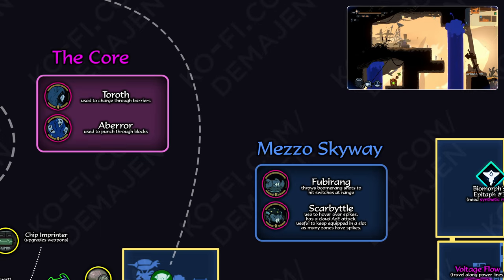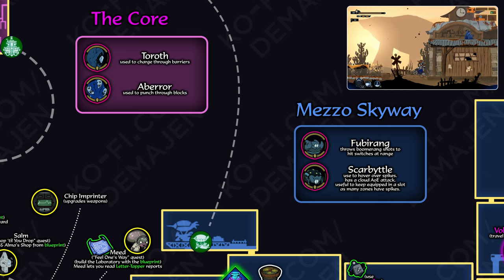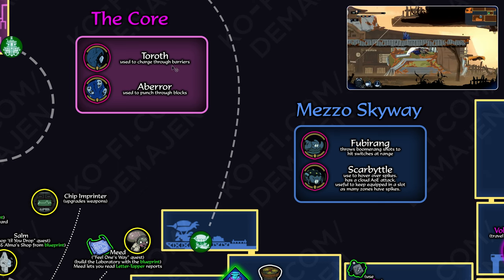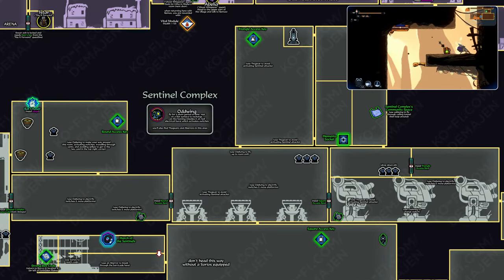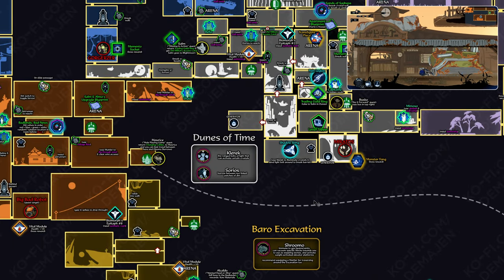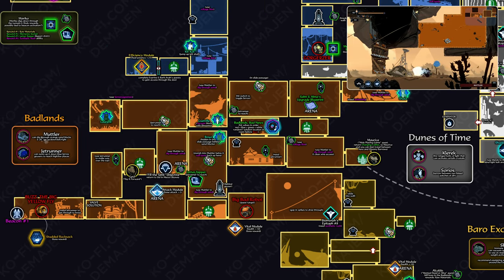I settled for what you see before you. Very quick talk-through of this, because I know my map videos tend to go on a little long. Each area in the game is color-coded, and what I've done is added the names of the areas and noted which enemies are biomorphable in those zones. For example, you've got the Taroth and the Aberror in the starter area, the Fuburanga and the Scarbittle in the Mezzo Skyway, and so on. Each area notes what unique or new enemies are there.